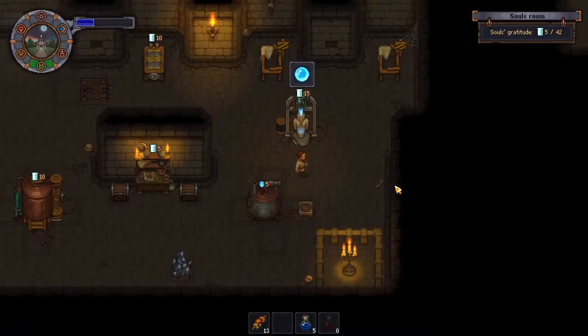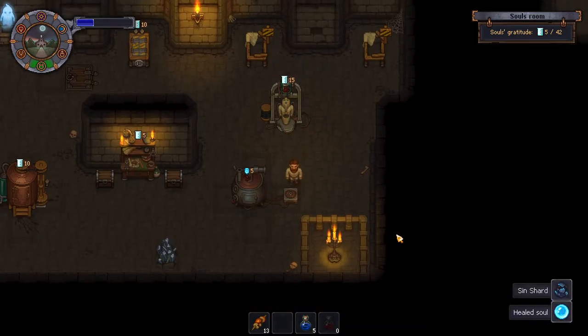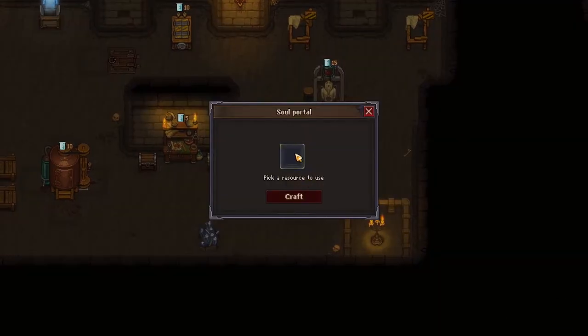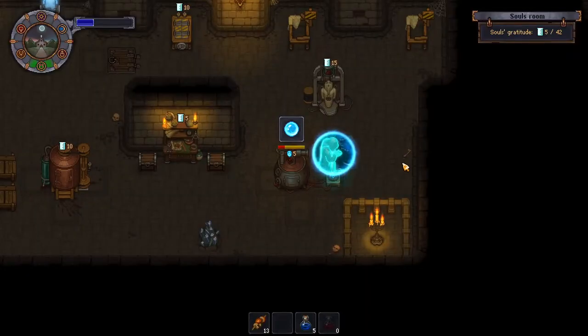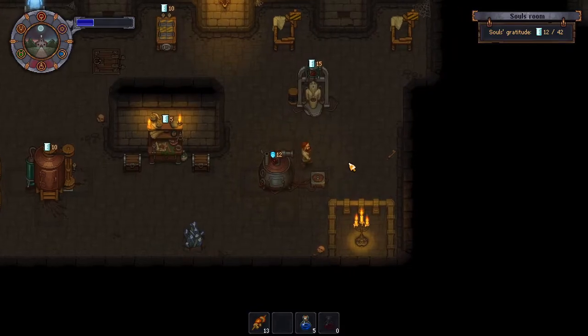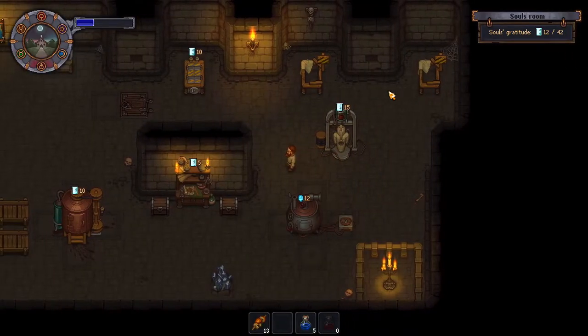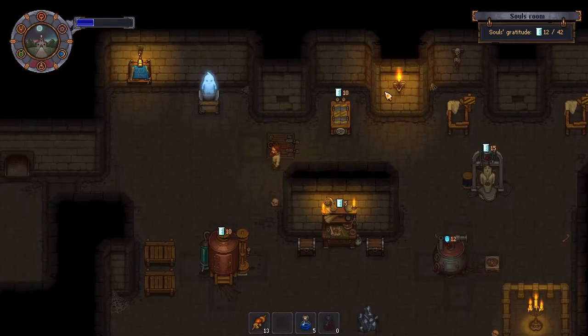We're going to heal the soul, let that run for a minute. We got a healed soul and a sin shard. We're going to open this back up and put our healed soul in. Sent it off to the land of the dead — we just got seven. So the better the quality soul, I think something like that.